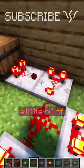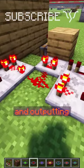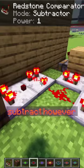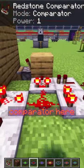We've got a setup back here to do a little bit of comparator math. This first one's reading the jukebox through the wall and outputting a signal strength there. This right here has a variable number of items in it, so you can subtract however much you need to from this to make it a signal strength of 1 that powers this comparator here.